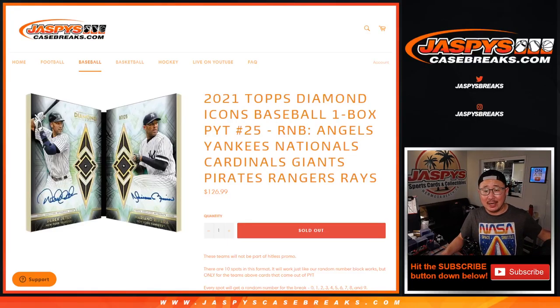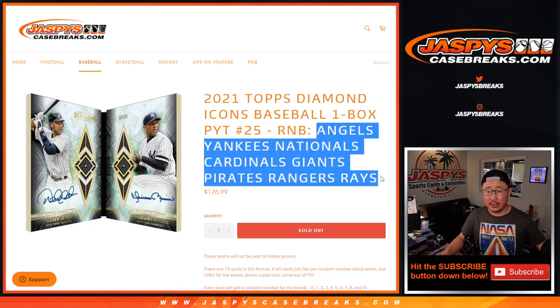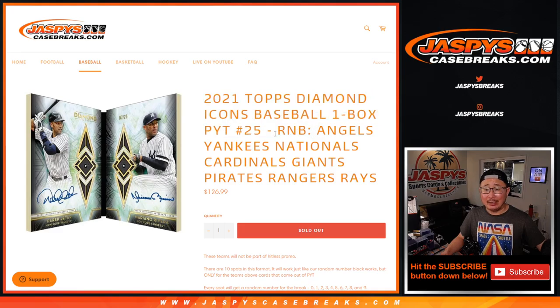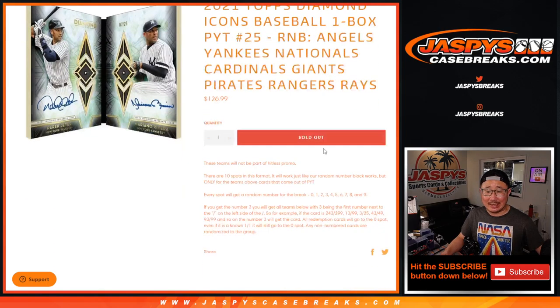Hi everyone, Joe for Jaspi's CaseBreaks.com coming at you with a random number block randomizer for this group of teams right here. And that unlocks Diamond Icons number 25, which is coming up next in a separate video.